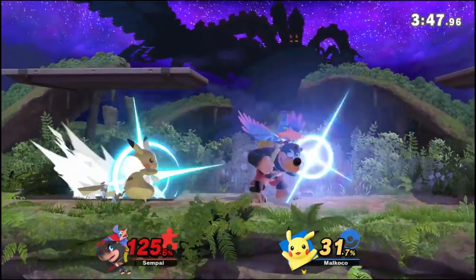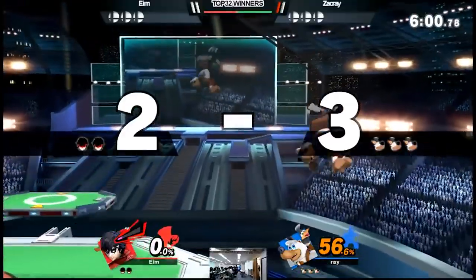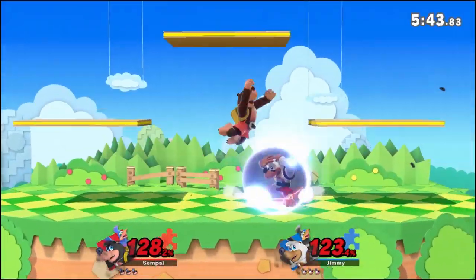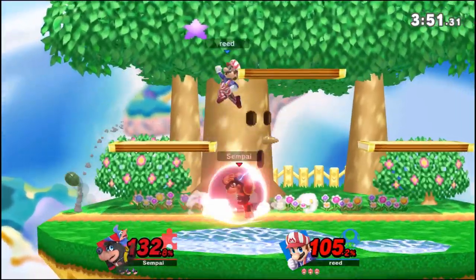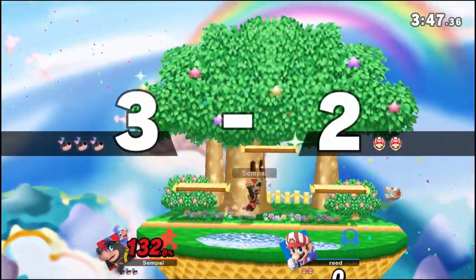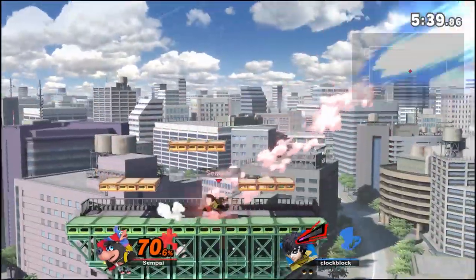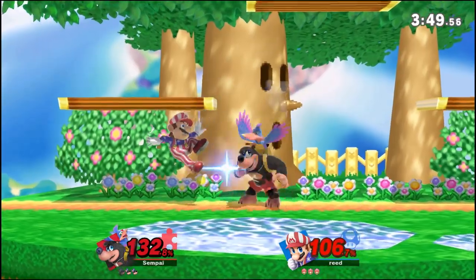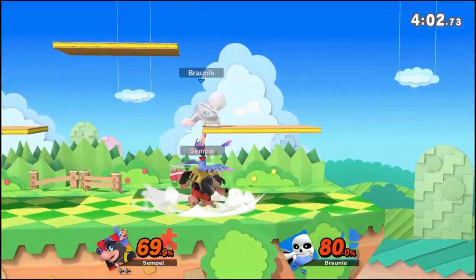Down smash isn't a great move but I like it — it's a bit faster than forward smash and covers both sides. What I like to do personally is use it after nair, since nair is kind of weird and doesn't always send in the direction you think. If you end nair early before the final hit, you can immediately down smash and catch people off guard. Also if you're trying to ledge trap people with an egg, you can move in close with down smash to cover multiple options.